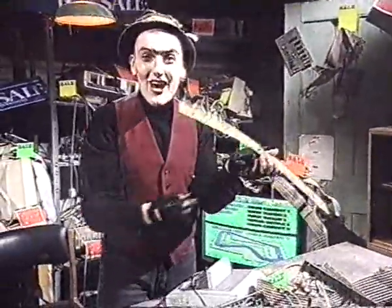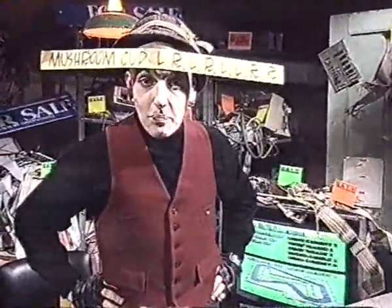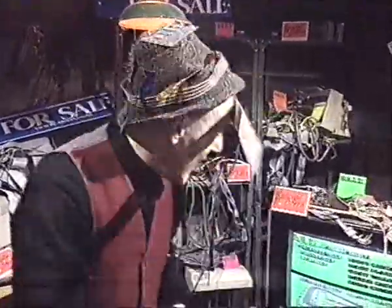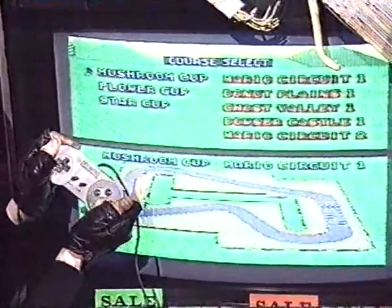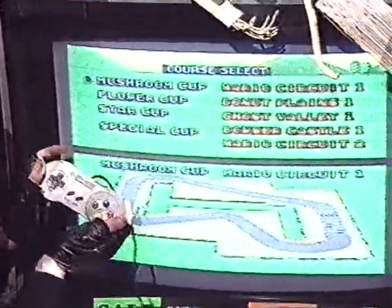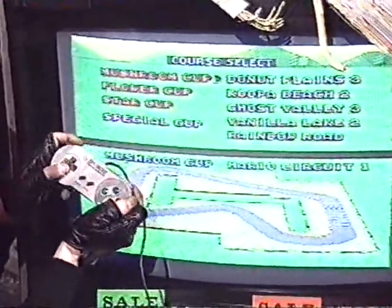It's a cheat for Super Mario Kart on the SNES! It gives you five brand new courses in the single-player time trials or the two-player match race mode. All you have to do is, on the course select screen, make sure that your arrow is pointing towards the mushroom cup option. Then you press left, right, left, right, left, left, right, right, and hit A. The words 'special cup' will appear. Move down to special cup and you'll be able to select any of the five new courses.